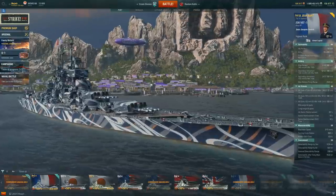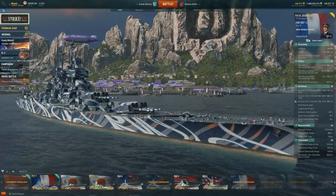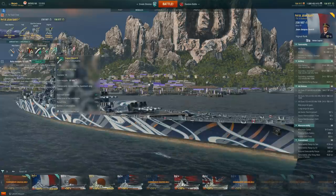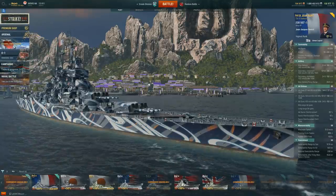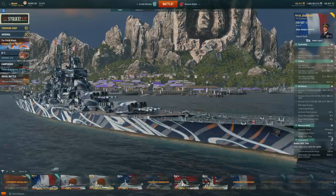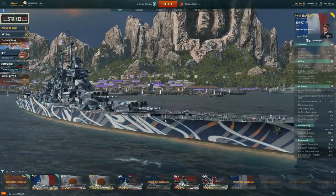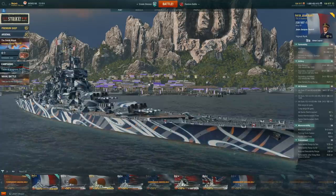AA defense is actually very high - rated 88 - and you're going to be shredding a lot of planes. The French line is known for strong AA. Speed is 31.5 knots, and with the speed boost running you'll get into spots extremely fast and flex from one side of the map to the other. Turning radius is 850 meters, almost cruiser-level. Rudder shift is 12.8 seconds. Detectability by sea is 12.9km with Concealment Expert. Let's dive into some gameplay and show you how effective and fun this ship can be.